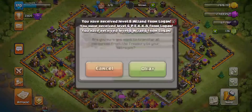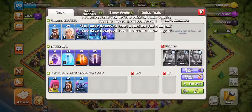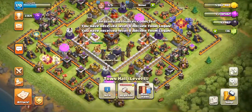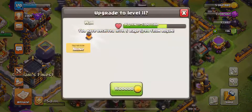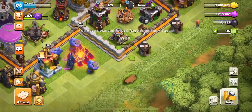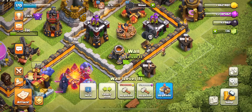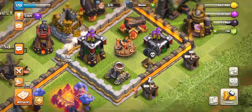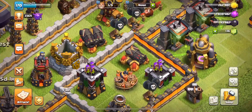Got Wizard, Pekka, some Archers from the clan castle. Nice loot — we're able to upgrade the walls about two times. Doing this 3.2 million wall, this one, and this 1.6 million one right there.